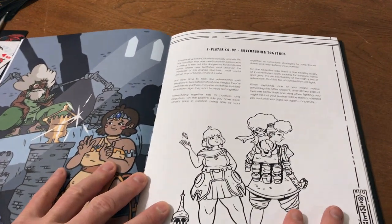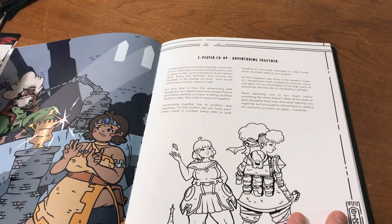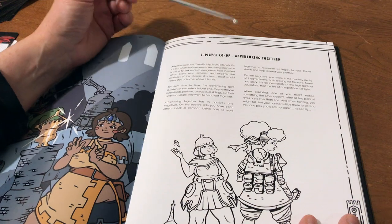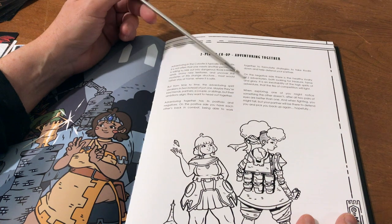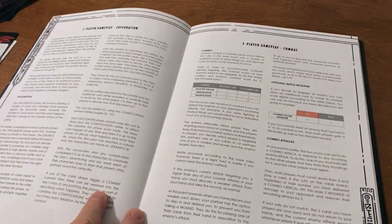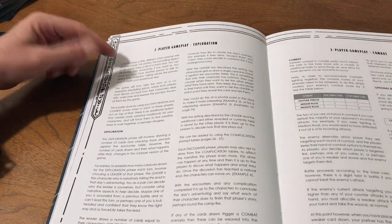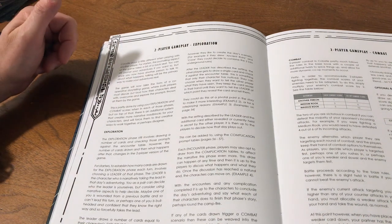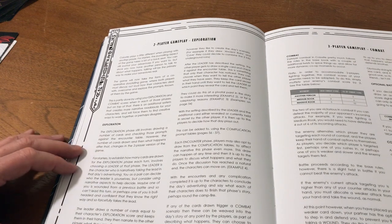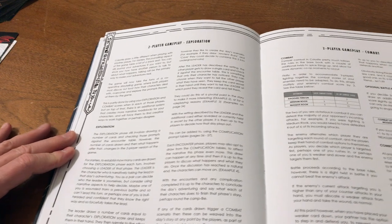The other big rules addition is a two-player co-op adventuring rule. It says adventuring in the Colossal is typically a lonely life — it is not often that one meets another person willing to trek out with you. But it explains that you can have the positive side of having each other's back in combat and working together, or the negative of rivalry over the same treasure. Rules for exploration and combat with two characters are given. You need to choose a leader — the person narratively taking the lead for that day's adventuring.